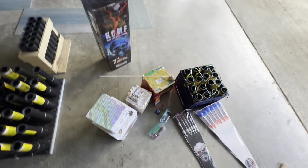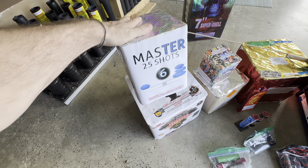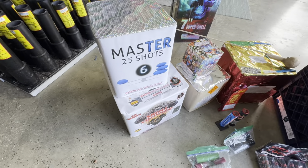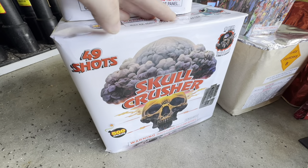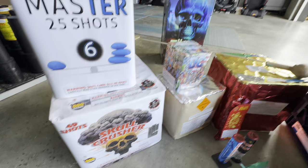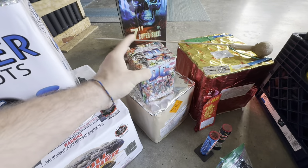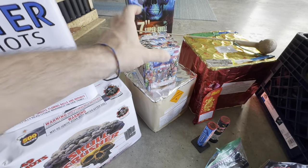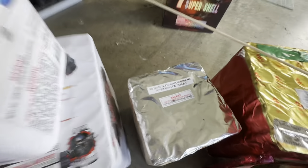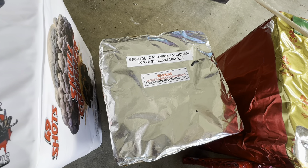Hey guys, so in today's video we're gonna demo some hitters. I'm gonna do one of the master fives — or masters assortments, sorry. Gonna do Skull Crusher — I believe this is a new wrap for MTK. We got DC, I think it's gonna be like marvel. Color salute, color salute — we'll see about that one. We got a pro line brocade to red mines to brocade.